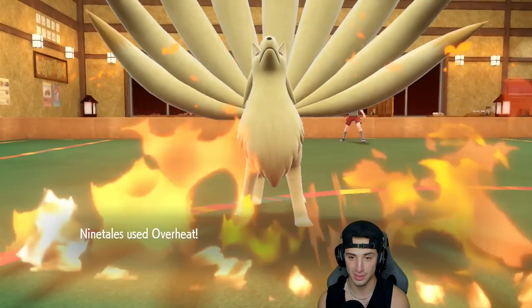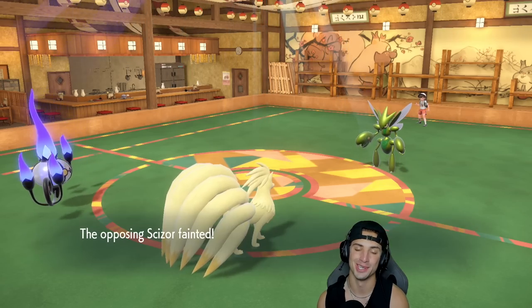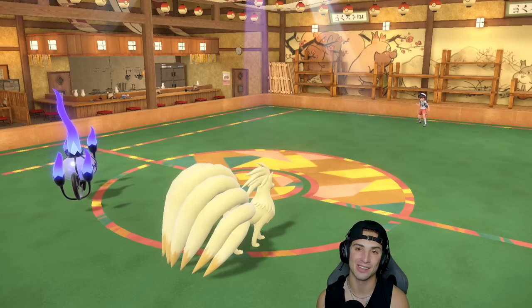I'll go for Heat Wave and send it with Overheat — our opponent just cancels battle. They say 'I'm going to let my Scizor die.' That's exactly what happened. Scizor's a goner — GGs to our opponent. 1-0 to get things started, let's go hop into our second match!